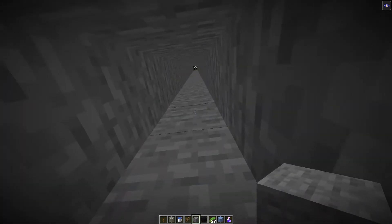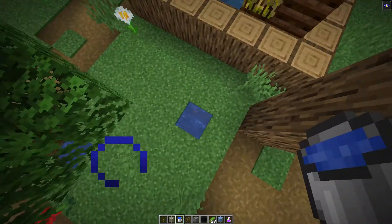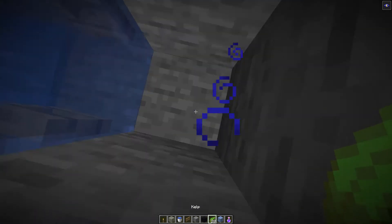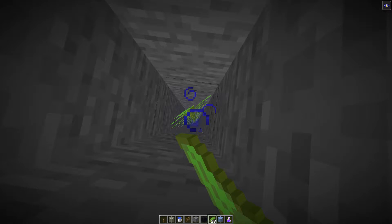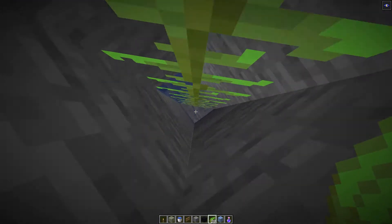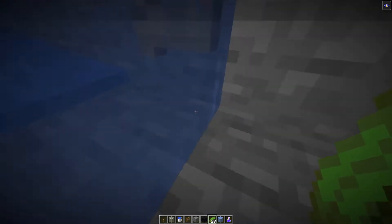The kelp trick method is to come up to the top of your water column and place one source of water at the very top — it'll flow down. Once it gets to the bottom, you just place kelp all the way up, and that will turn all of these into source blocks. Super handy trick — it's fantastic for when you need to get mobs around in a pinch.